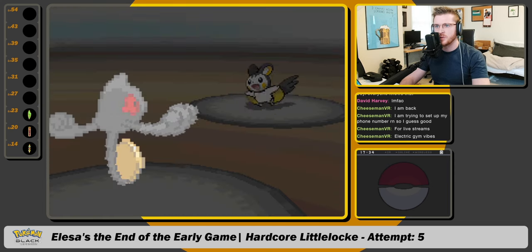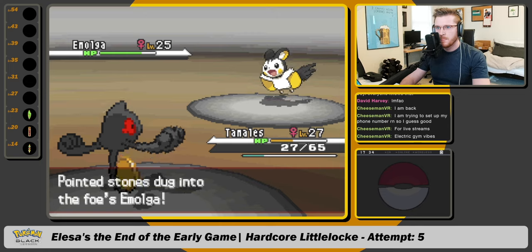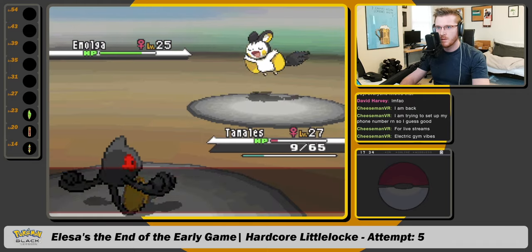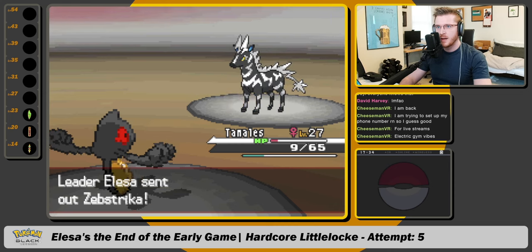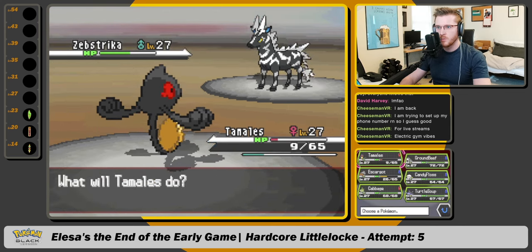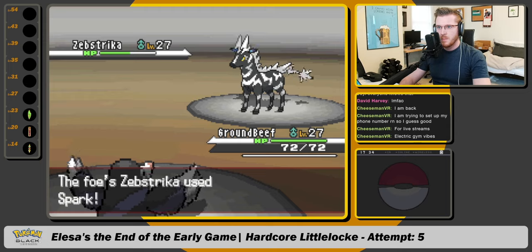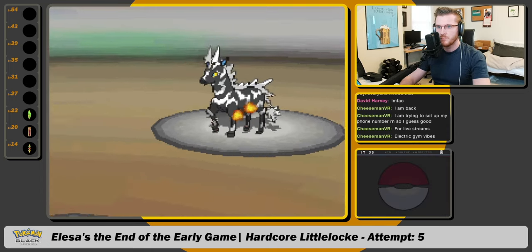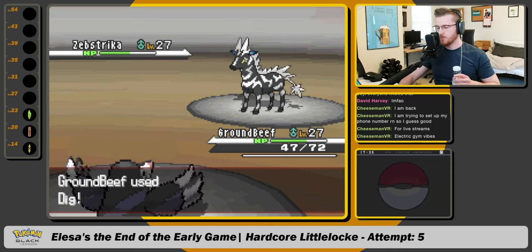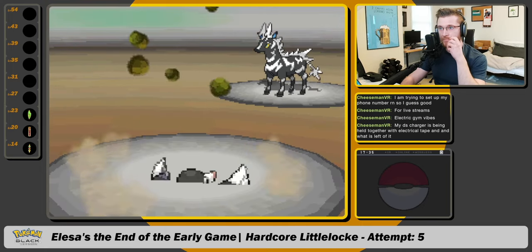I don't know if mummy stays after switches — not sure about that. Switches to the other Emolga. Get one nightshade in. Now we get the Zivstrika. Should be nice to get some damage in here. And it's going to want to volt switch again, so we ground beef. It could potentially use flame charge, which wouldn't be great. Now we dig. We should be able to get it. Should kill. Got him.